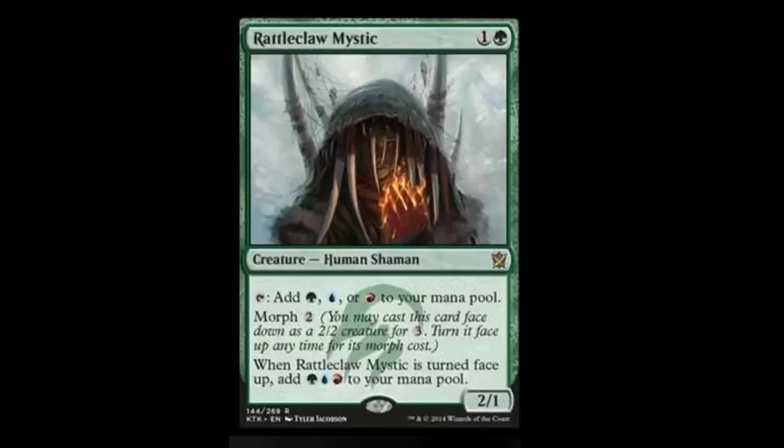Rattleclaw Mystic — our first mana producer. He is a two-drop: one forest, one monocolored. A 2/1 human shaman. Tap: add either a green, blue, or red mana to your mana pool. He has a morph cost for two — you may cast him face down as a 2/2 creature for three mana and turn it face up for its morph cost. When Rattleclaw Mystic is turned face up, add one green, one blue, and one red to your mana pool. So you can play him face down for three, and when you flip him face up for two you essentially net mana. I still think it's really good — definitely keep him in mind for a Temur deck.